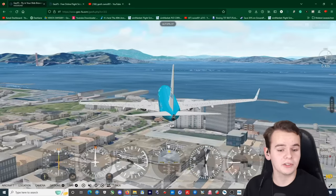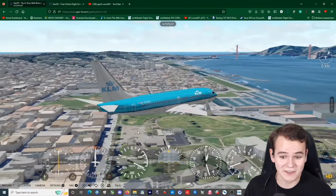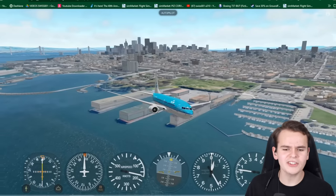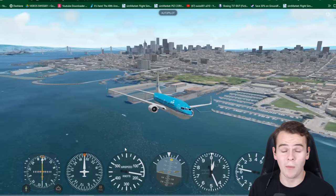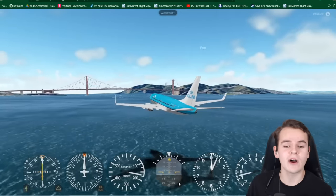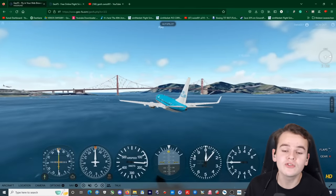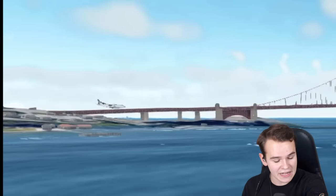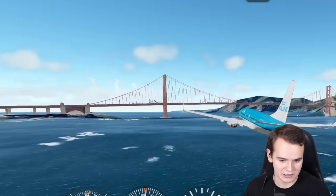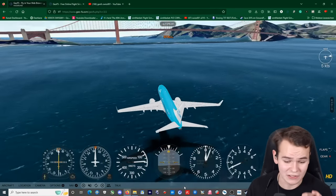Look at this — we've got beautiful water graphics, which have been recently improved. The city of San Francisco has been very nicely remodeled. This graphically can hold up to some mobile flight simulators, and it's running in Firefox. I'm running the GeoFS HD subscription for 10 euros a year, which gives you extremely high resolution scenery. There's an A380 — it's multiplayer. We can literally see the waves here — this has got some pretty good resolution.